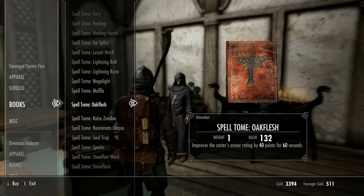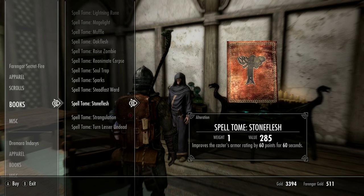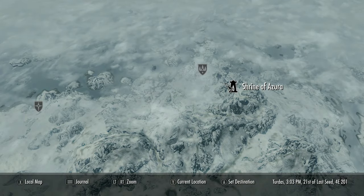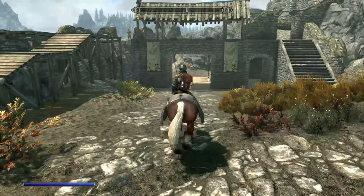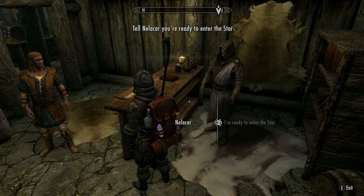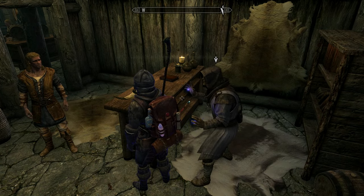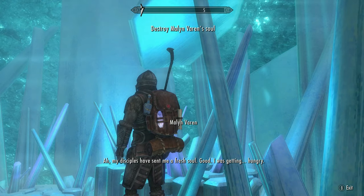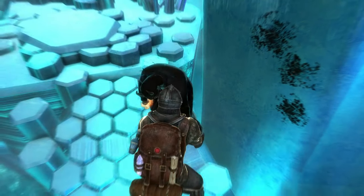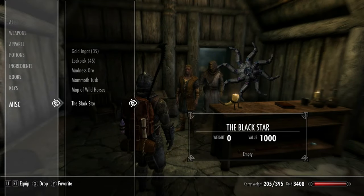You should have gained a few levels into alteration now, but you will need to get this to level 40 eventually. So I recommend buying one of the flesh spells — probably oak flesh for now — and using this in battle to gain some alteration levels. Now it's time to visit the Shrine of Azura, all the way up in the mountains near Winterhold. This quest will present you with a choice of who to return the star to — choose Nellikar as we want the black star. Nellikar will now send you into the star to confront Malin. This is a good location to grab a few Daedra hearts, so make sure you get all of those as we'll need them later.